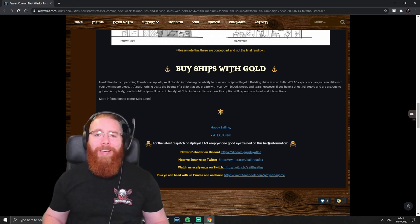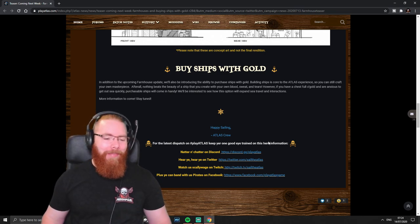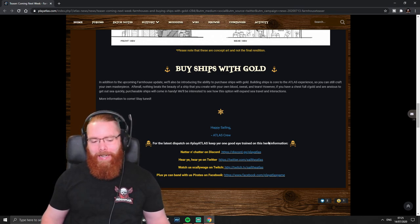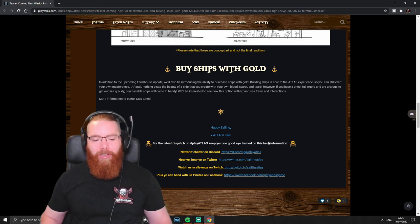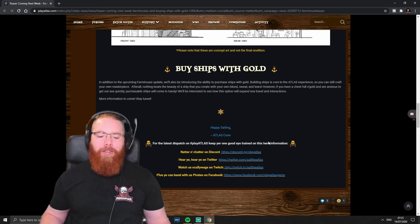A schooner would be really handy — it's a really quick, nice little ship for a solo player when you're starting out. Mind you, any of the ships are soloable of course. I think it's going to be the schooner and brig available for purchase. I don't think it's going to be the galleon.